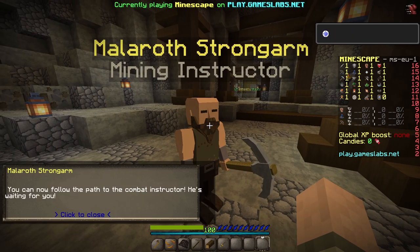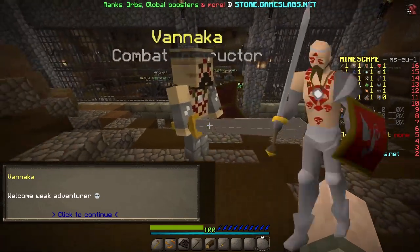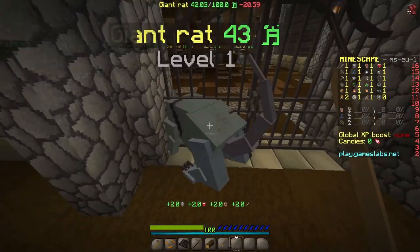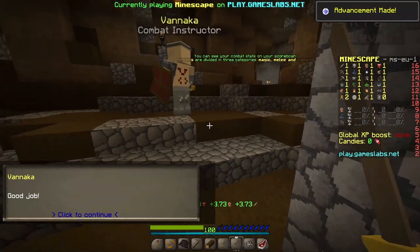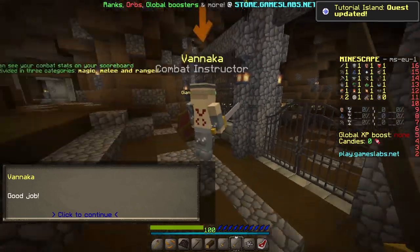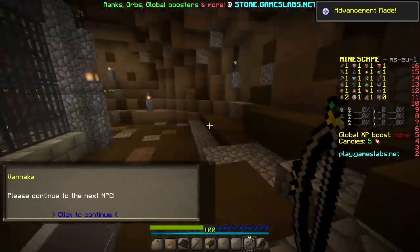You can now follow the path to the combat instructor — he even looks like him, that's cool. I gotta kill a rat. So that's actually like Minecraft combat — you have to actually hit them. Follow the path to the bank; the bank manager will create your bank account.